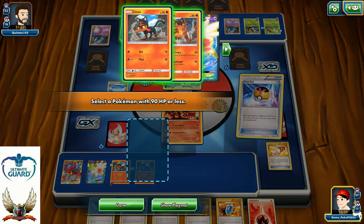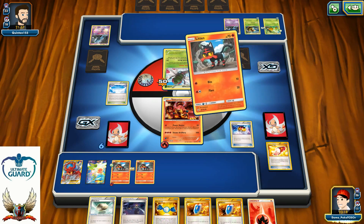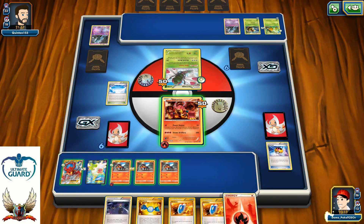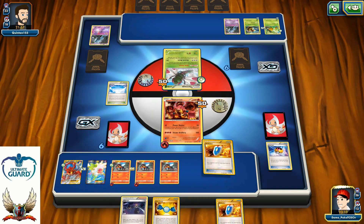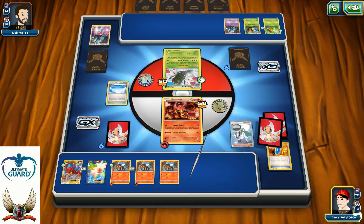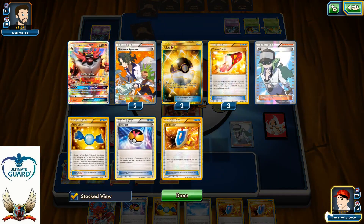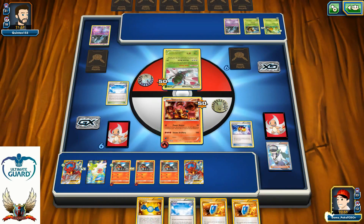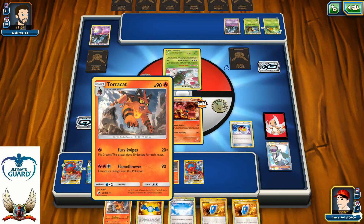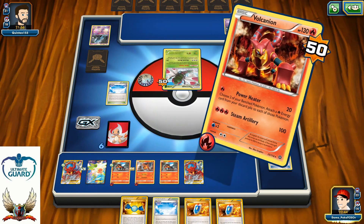So I'm just going to grab myself one more Litten and put it down to the bench. I want to have as many Litten as I can have. One more energy to be attached to my Litten. And of course I'm going to use my VS Seeker for N. Don't want to discard my Rare Candy, but also don't want to discard my VS Seeker. Speaking of discarding, I didn't pull anything good. So that's just going to be a Level Ball for my Torracat. After that, I'm going to attack for only 20 damage counters with my Power Heater — that's so bad.